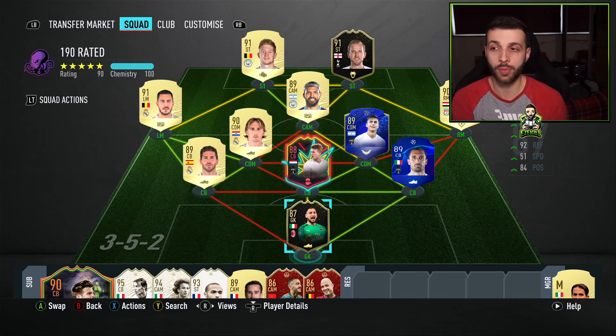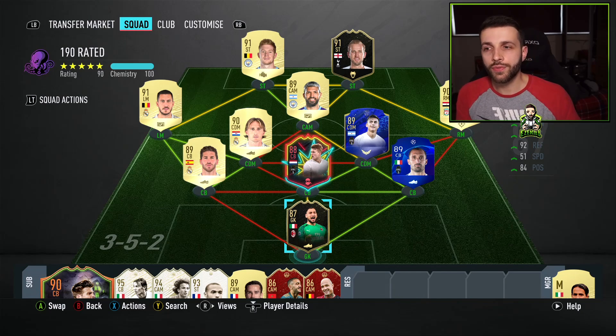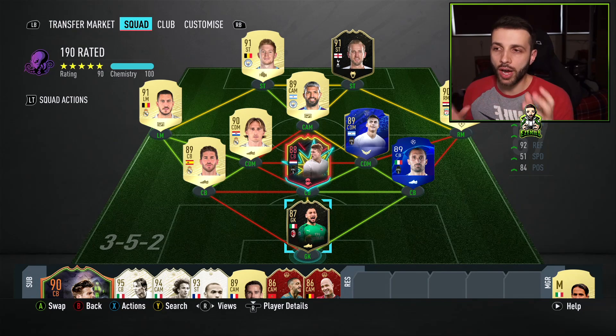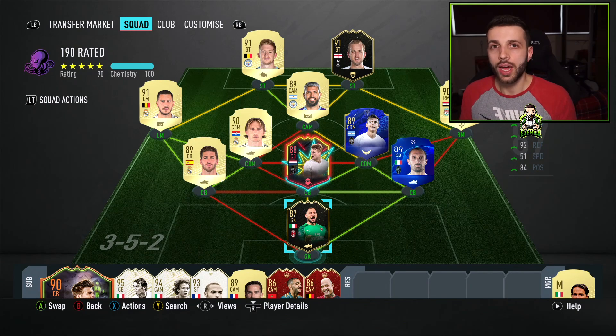It's growing 200 to 300 people a day, which is just kind of mad. Let me know in the comments the next challenge you'd like me to do in FIFA — we've had the full cheapest icon squad and now the cheapest 190-rated. What other videos can I do? Most of you aren't subscribed — if you could drop me a subscription and a like before you leave, that would be amazing. I'll catch you guys later. Bye-bye.